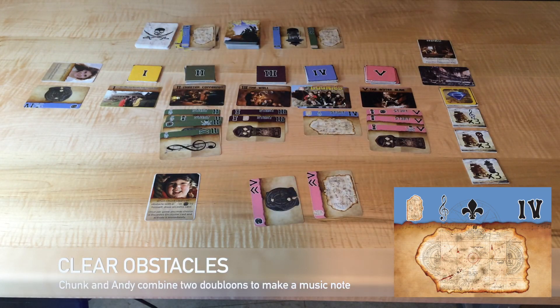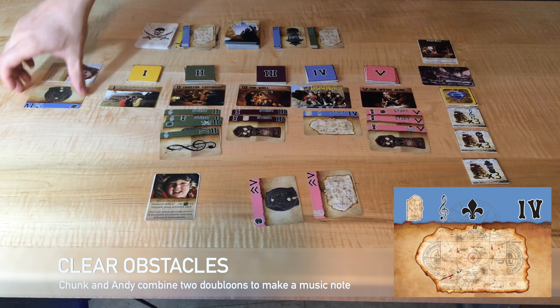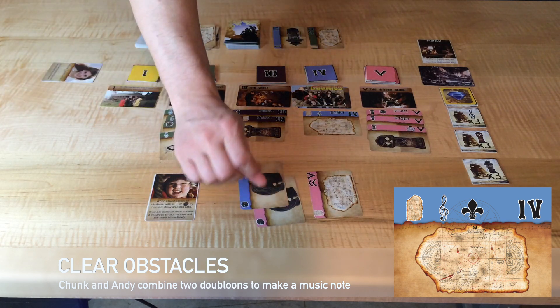You can use two of the same card to create a wild card. In this case, Chunk and Andy combine two doubloons to make a music note to pair with a map to clear the obstacle.